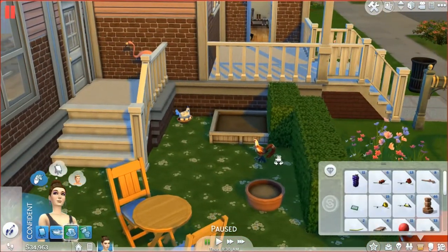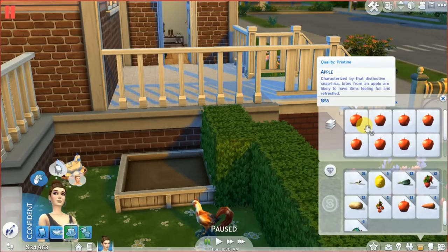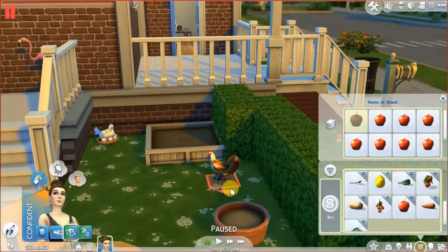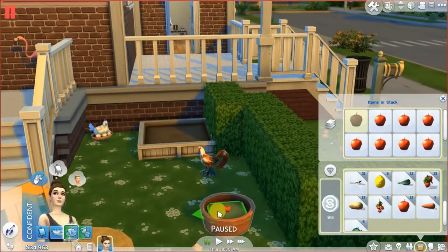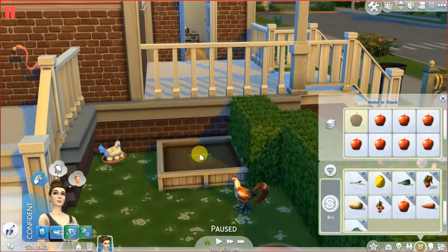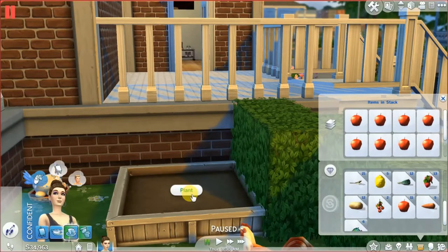So, after you harvest the apples, you can find them in your inventory. Then please drag one of them into a garden pot or a planting box — it doesn't matter, they are both okay. I put it here, then click on it and plant it.